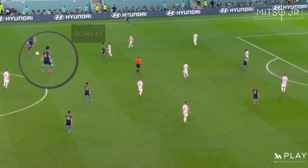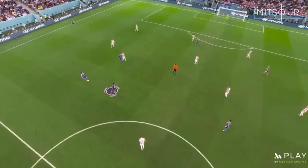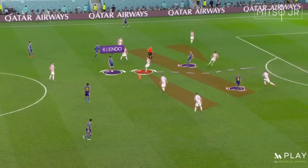Let's have a look at this example. Endo performs a normal scan and a critical one before receiving the ball. He identifies where his teammate is positioned, so he goes for the forward pass between the lines and continues with the forward run. Notice how this allowed him to pick the pass to the player inside the block between 8 players.